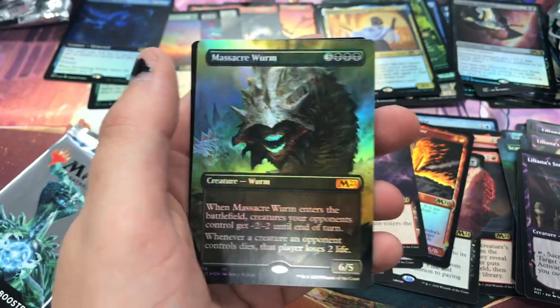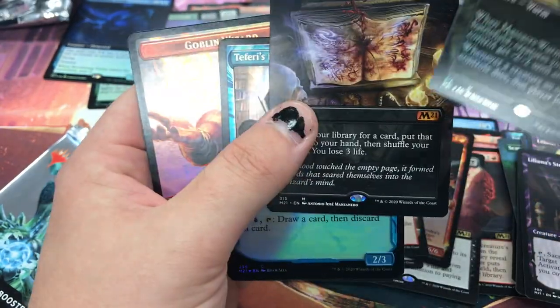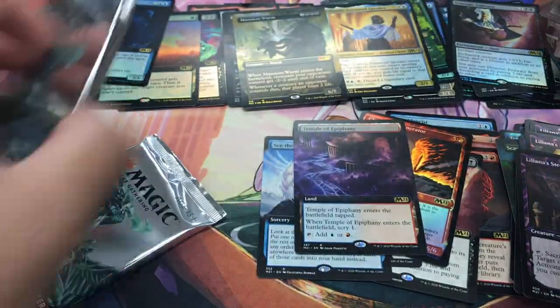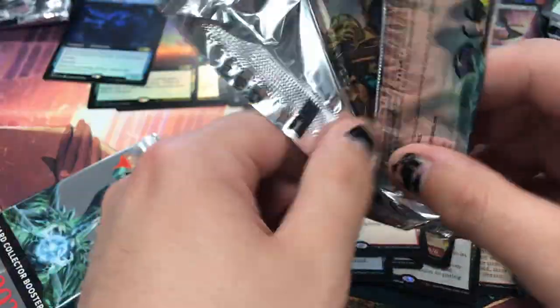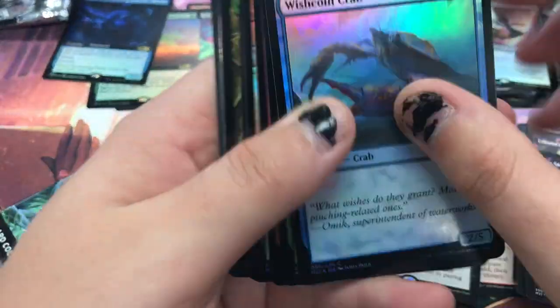First Sliver prototype — ooh, Massacre Wurm Altar foil! That is gorgeous as well. It's just so nice — the cards are just so nice. I'd open this all day, all day.